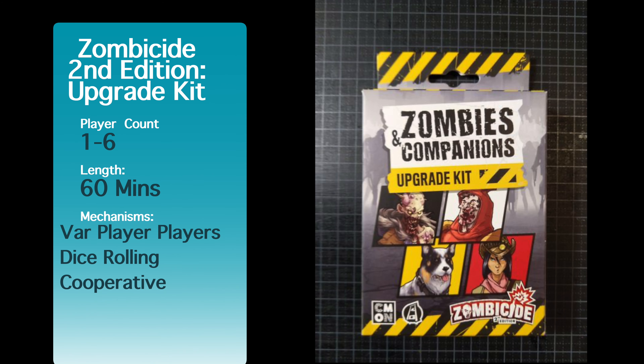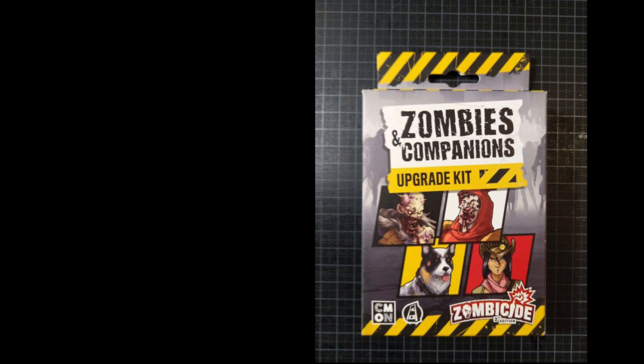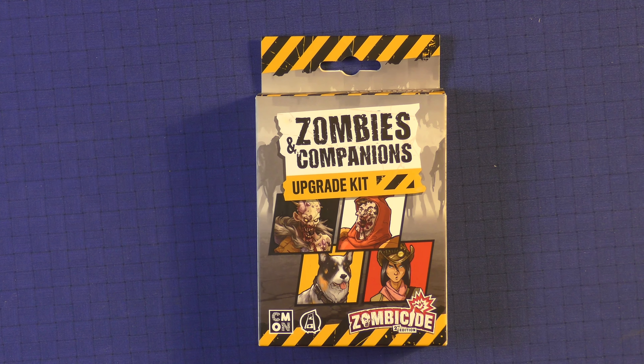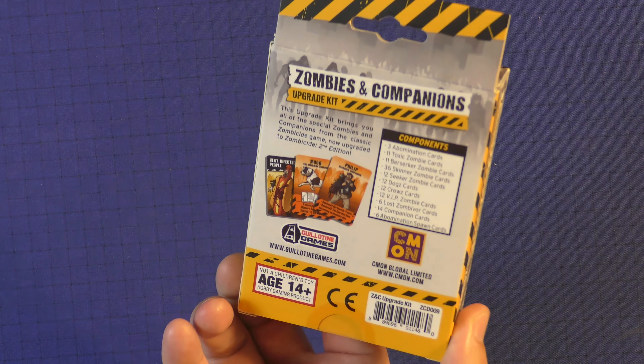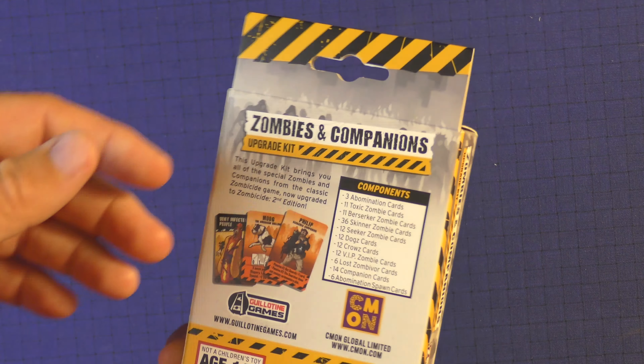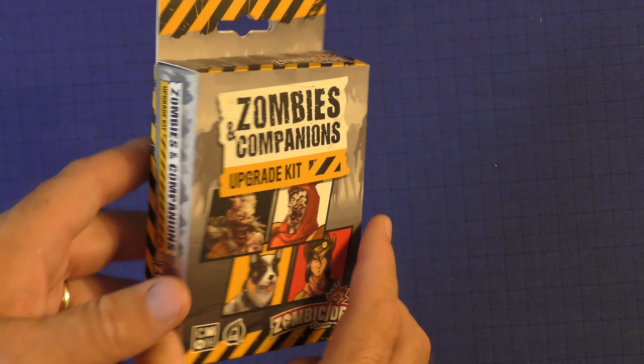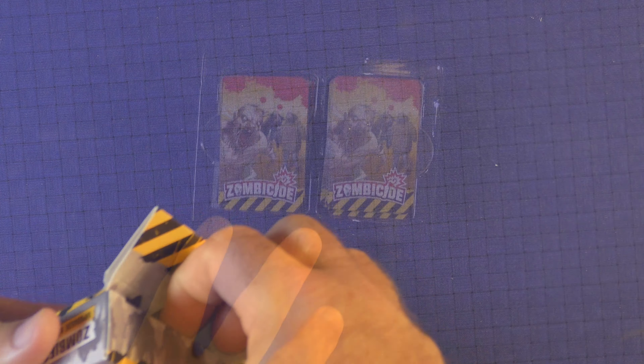Have you ever wondered what games you should keep or lose? Find out here at Purge Views. Here's a Zombie Companion's Upgrade Kit. You get a little box — looks like it might hang in a store. You're going to get a bunch of cards in here. Let's take a look and see what's inside.